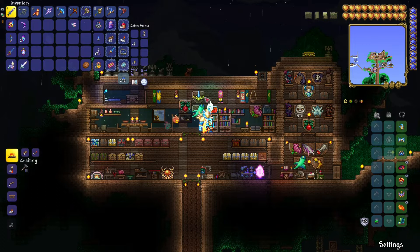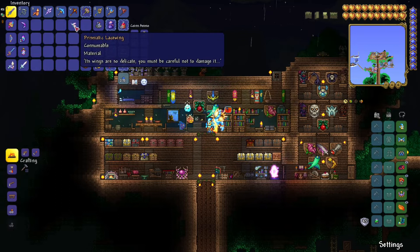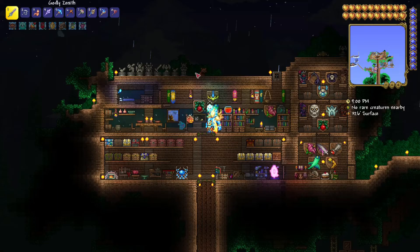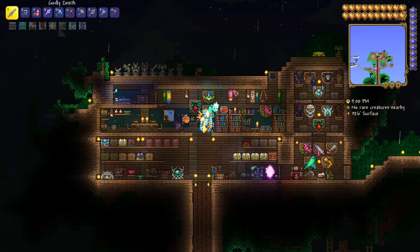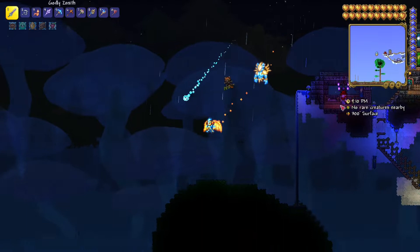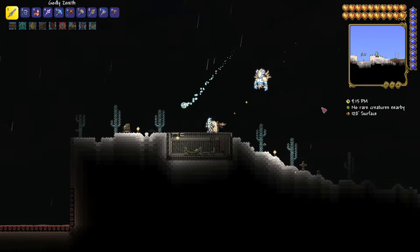Prismatic Lacewings are a pretty rare enemy and don't spawn often. The summoning item is tied to the Hallow — it only spawns in the Hallow and only from 7:30 PM to 12:00 AM, so there's a limited time window where it will spawn, and on top of that it's also a really rare spawn.